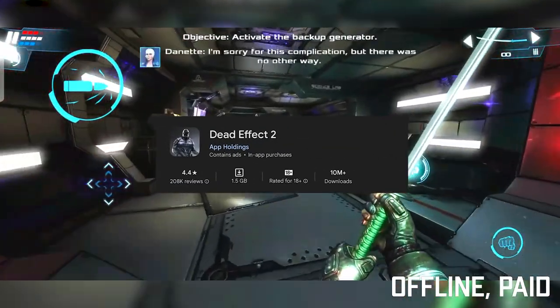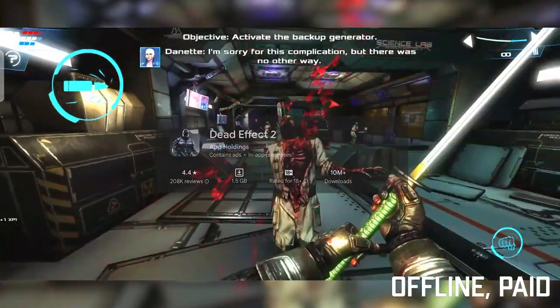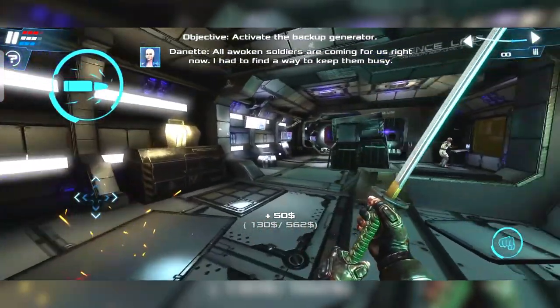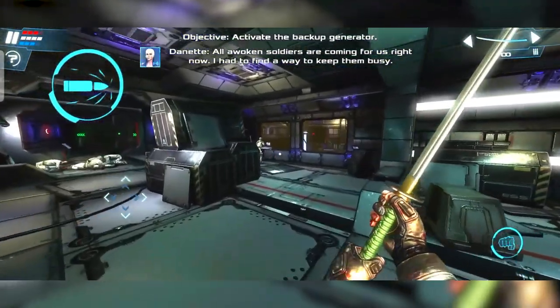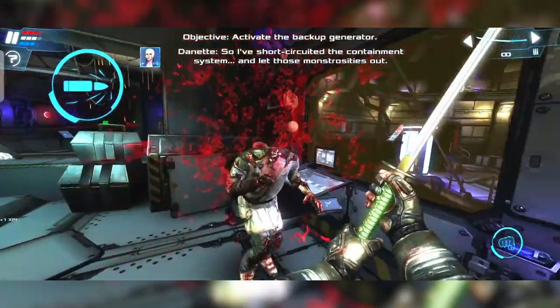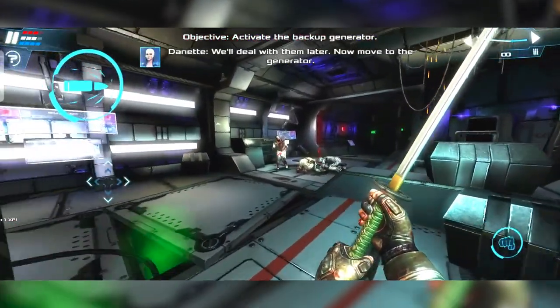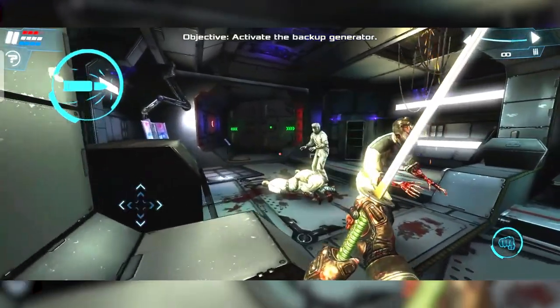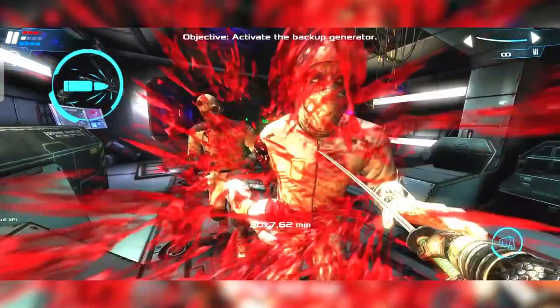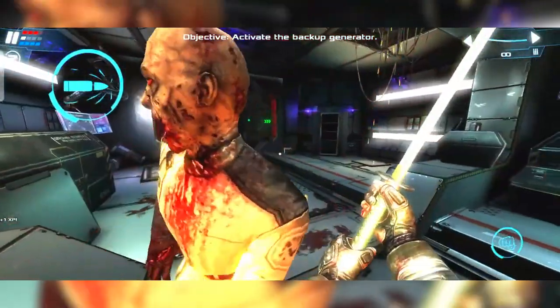Dead Effect 2 offers a heart-pounding blend of first-person shooter action and survival horror. Set aboard a derelict spaceship overrun by hordes of undead mutants, players must battle their way through the ship, uncovering the truth behind the outbreak and facing off against terrifying bosses along the way. With its immersive graphics and intense gameplay, Dead Effect 2 provides a thrilling and unforgettable sci-fi horror experience.